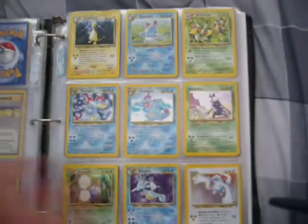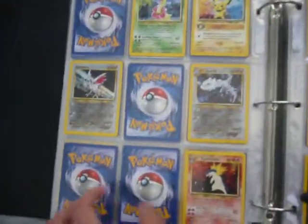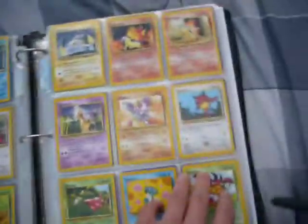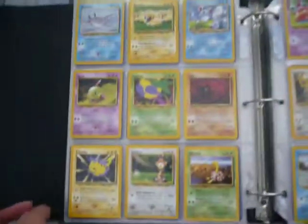I'm trying to complete the Neo Genesis set — only missing like four holos and a couple of trainer rares. If anyone could trade me those four holos I'd be so happy. Just so close to being complete.